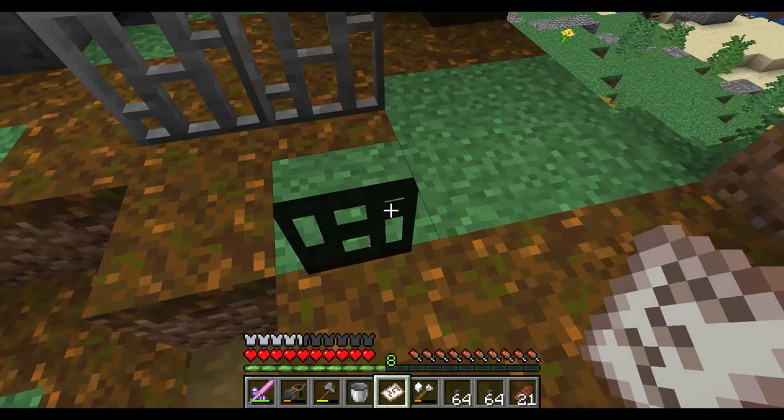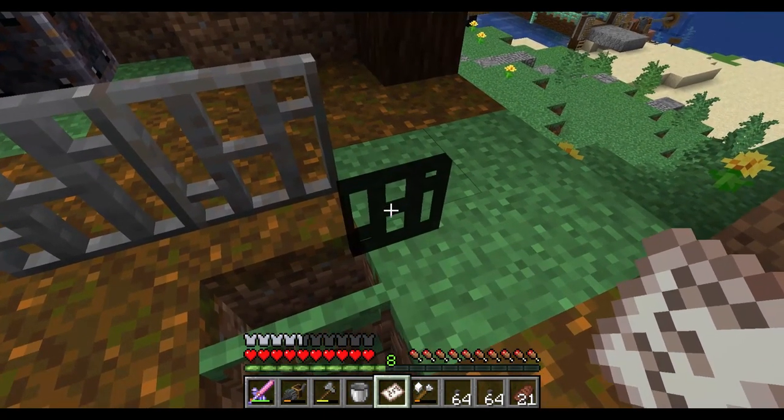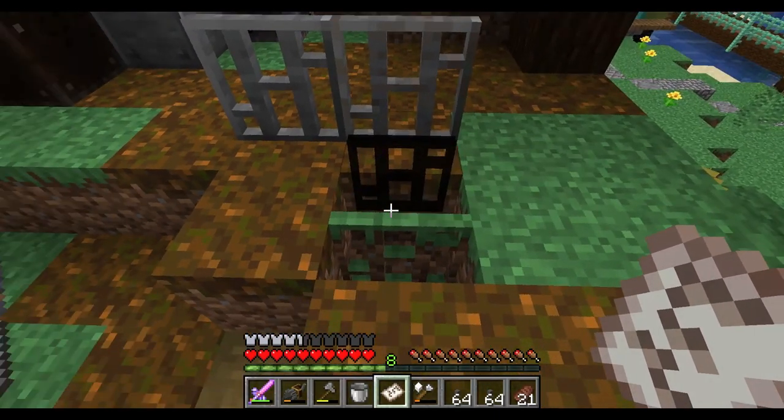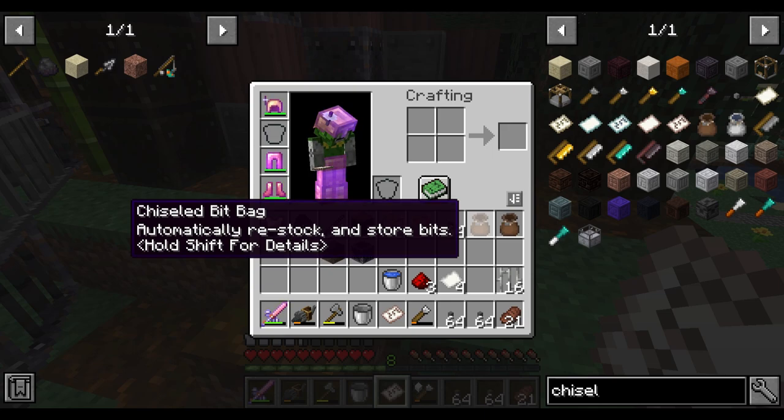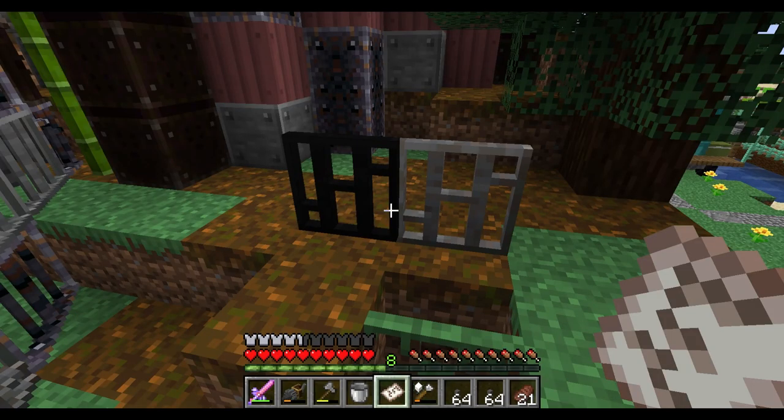You could also do it on a grass block — so you could possibly make a grass fence, but I don't know why you would want to do that. When you've chiseled the block, everything but the shape is removed. Very important is to have your bit bags ready, as you remove quite a lot of bits from each block and your inventory would fill up quickly without them.